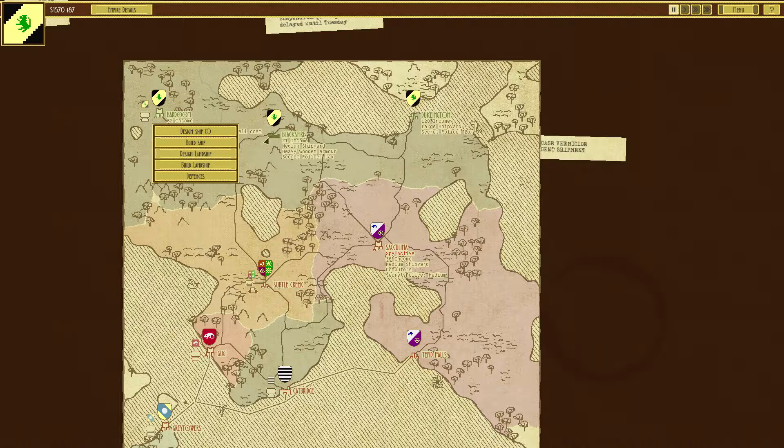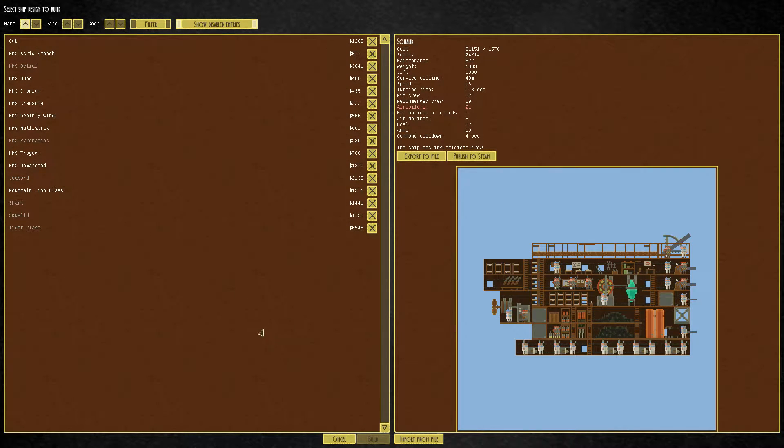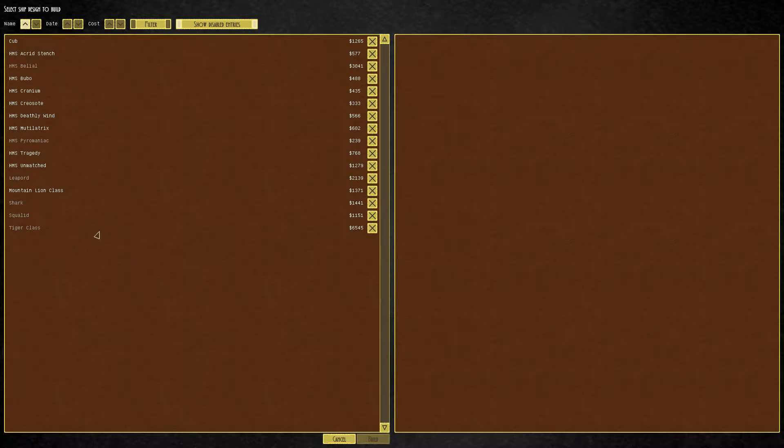So we'll leave. Now we'll build that ship again back here in our capital. We don't have enough money for it now - it costs a little bit more money now, eleven hundred dollars. Oh wait a minute, we have enough money for it. What's wrong with it?